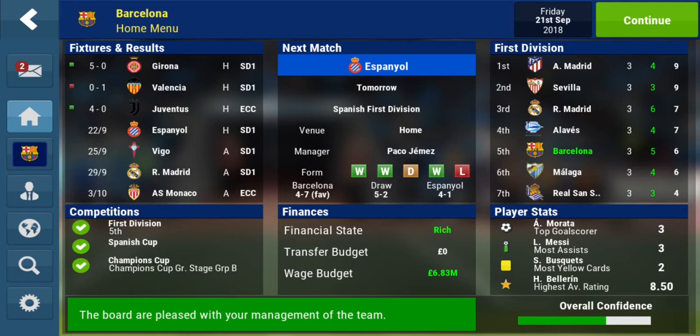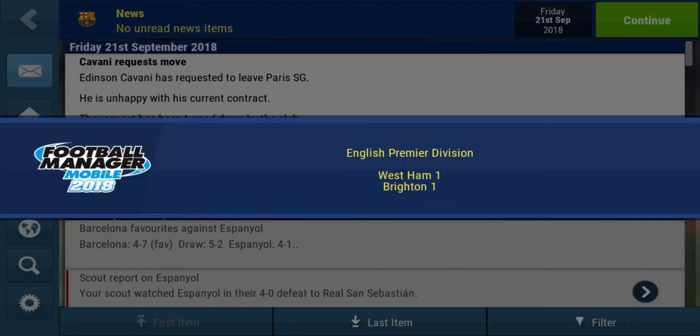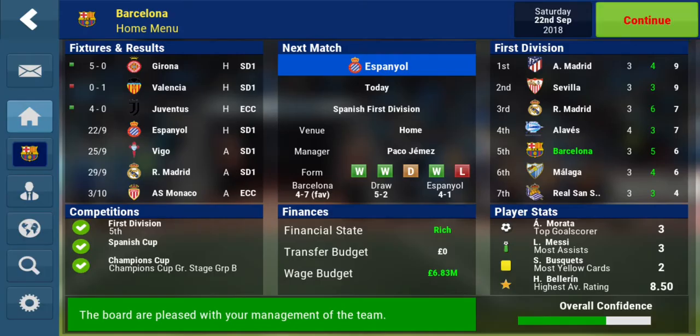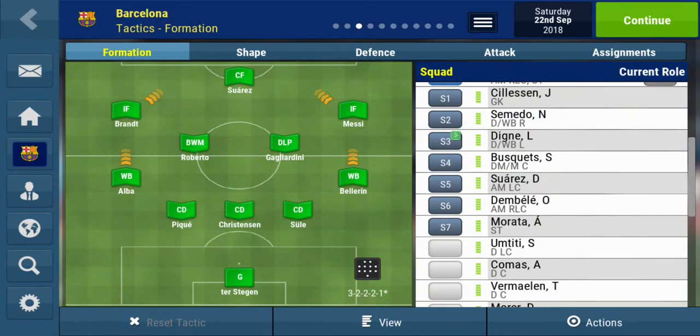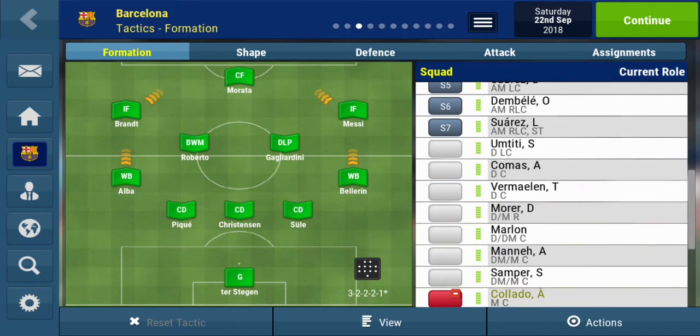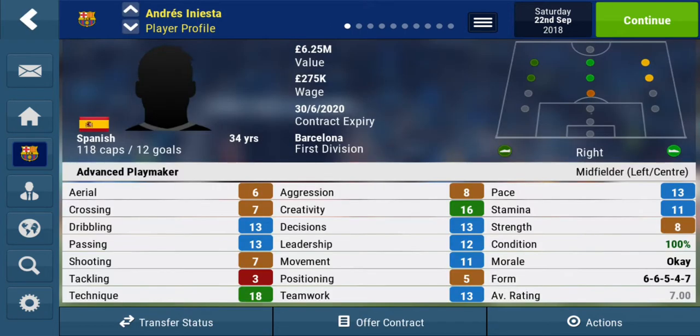But until then we've got Espanyol and Vigo. Espanyol is the nearest match coming up, which is tomorrow and that is at home. I'm looking to bring Morata back into the starting lineup. I put him on the bench last game mostly just to give Suarez his first game and get him going for the season. Let's see what other changes to make.